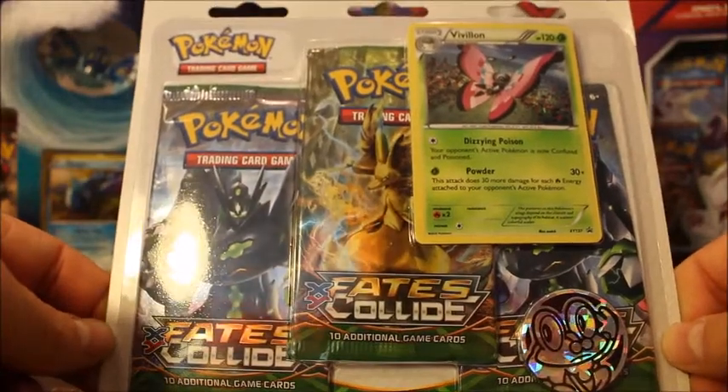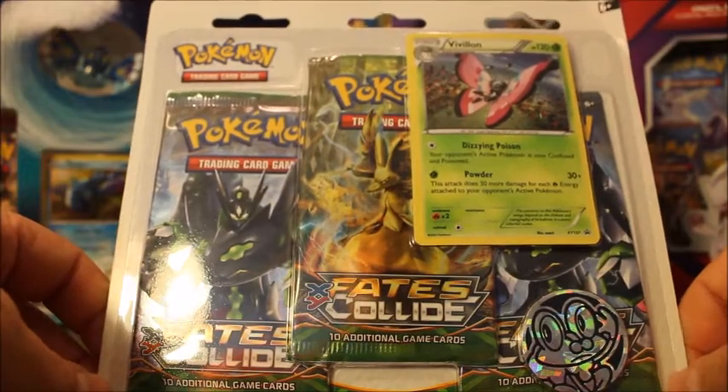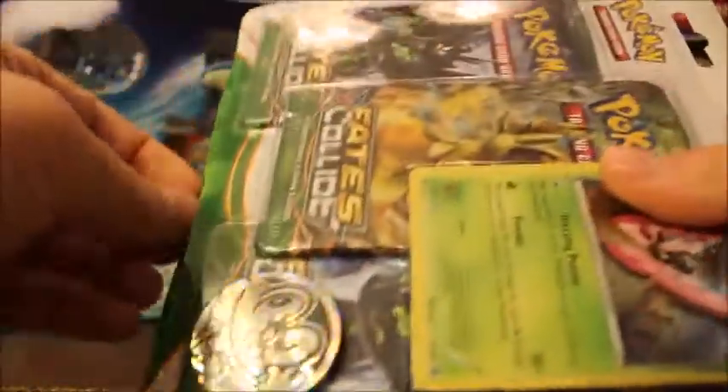Hey everyone and welcome back to Cory's Card Craze. Today I'm opening the Fates Collide Blister Pack with the Vivian Promo, that's XY137, and the Froakie Coin. If you haven't seen my other blister pack that I opened, it was a pack battle against Mac Crush's Games — I highly recommend you check that out. I love doing those pack battles.